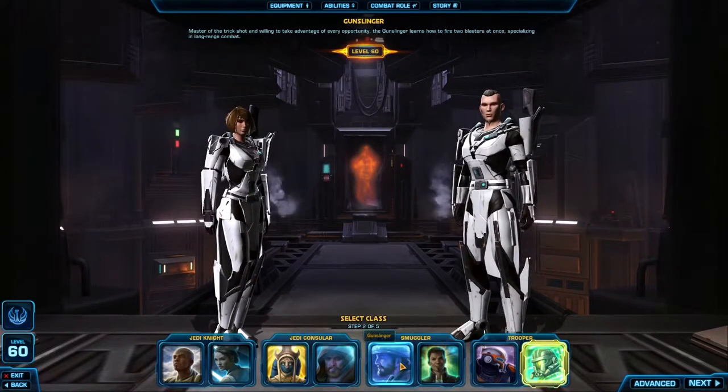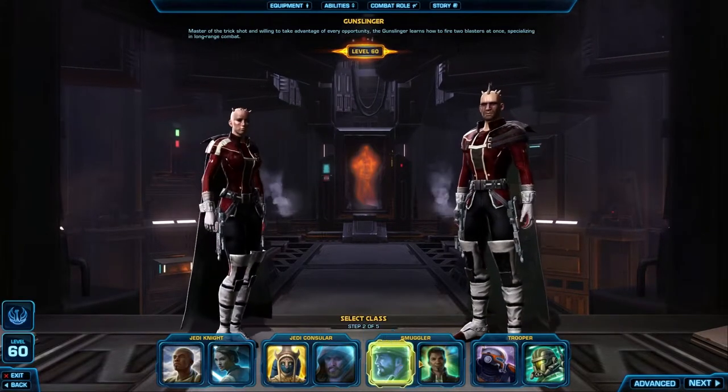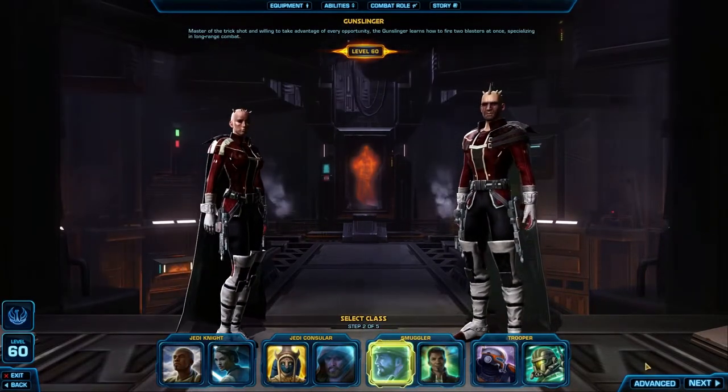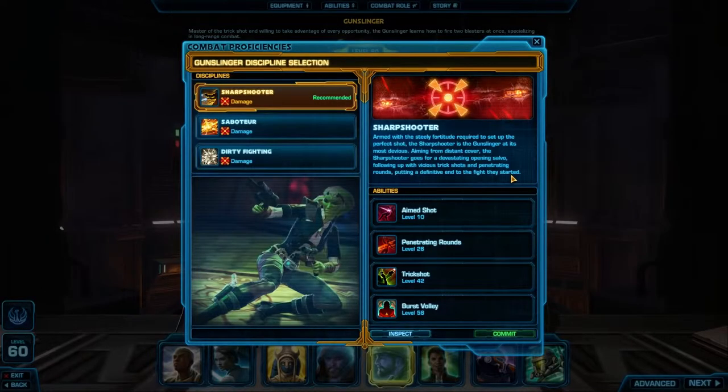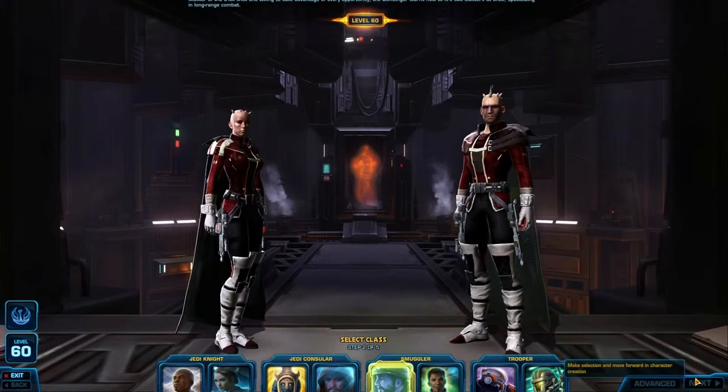Personally, I have always loved Han Solo, so I'm going to go ahead and pick the Smuggler class with Gunslinger as my Advanced Class. Before we move on, you will notice the Advanced button in the bottom right corner. If you are an experienced Star Wars The Old Republic player, you can dive in for greater class customization. Thankfully, Bioware made it super easy for new players to jump right in by giving you a pre-selected loadout optimized with the best abilities and advanced customizations for your class. So we're going to go ahead and hit Next and let the game choose the most optimized discipline from my Advanced Class.